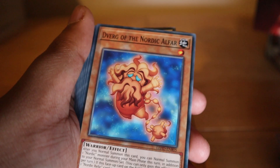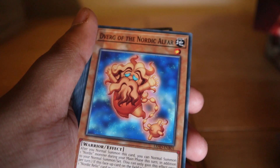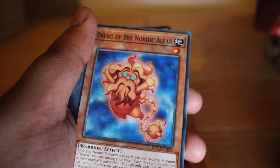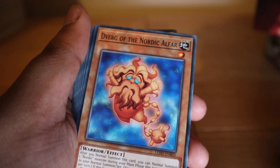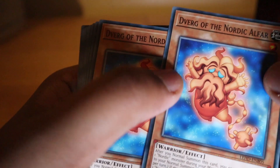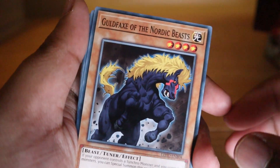After you normal summon this card, you can normal summon one additional Nordic monster during your main phase this turn — essentially like double summon. Also, if this card is face-up on the field and sent to the graveyard, target one Nordic Relic card in your graveyard and add it to your hand. So you can use this one to bring back one of your spell or trap cards from the graveyard — not bad.